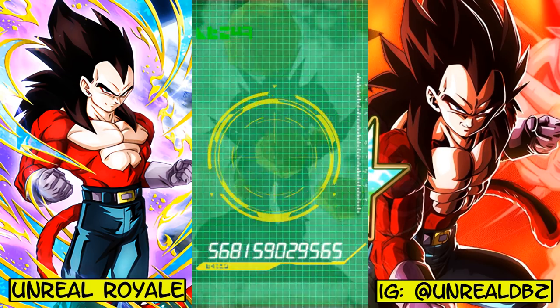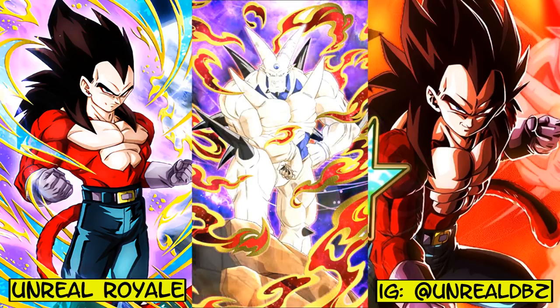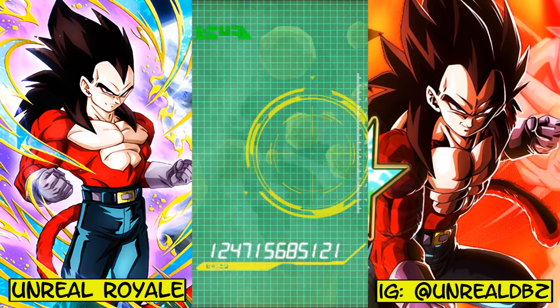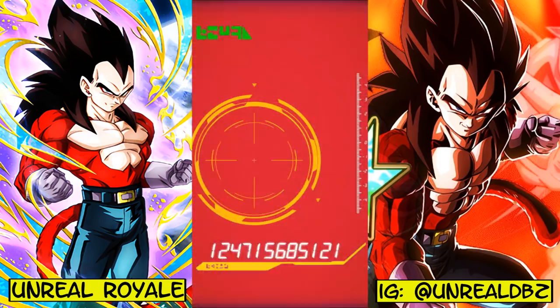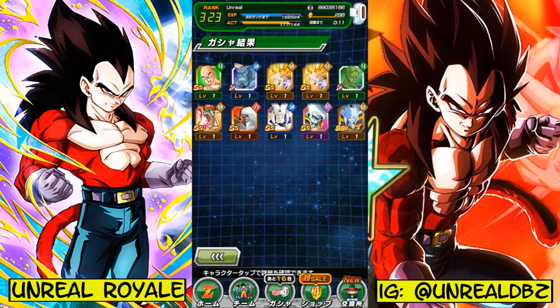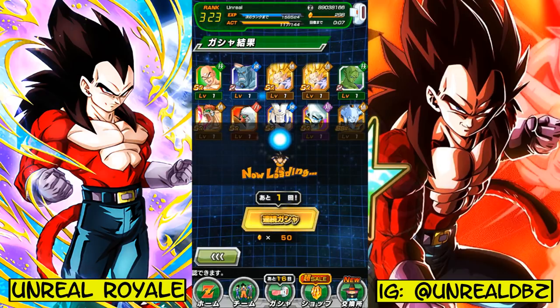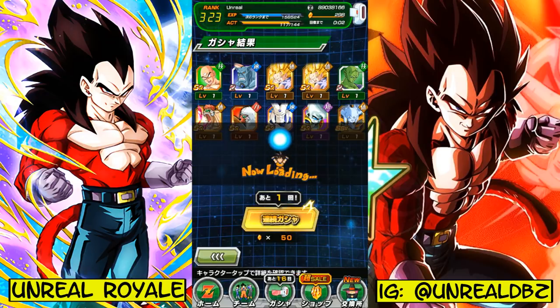Is that Omega? No wait, it's Sin Shenron — nice. I'm not sure what he does. Oh wait, it's SR — never mind, what a waste. I thought it was an SSR for a second. Who is that? Oh yes, it's the fusion of Beerus and Whis — nice. I'm not sure how powerful he is but I'll have to look into that. I got something decent I guess. I'm going to attempt to pull one more time before heading to the Vegeta banner.